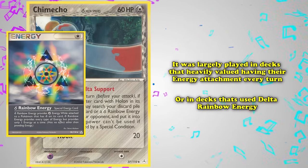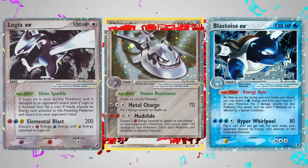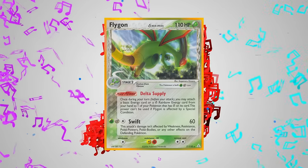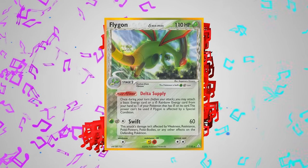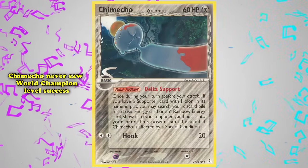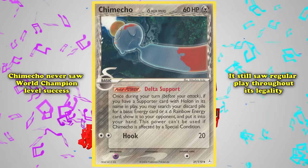Two of the most well-known decks featuring Chimecho were LBS (Lugia, Blastoise, Delcatty) — one of the most dominant decks in the 2006 format — and Aragon, one of the best performing rogue decks of all time in late 2007. While Chimecho never saw World Championship level success, the card saw regular play throughout its legality, earning itself a spot on this list.